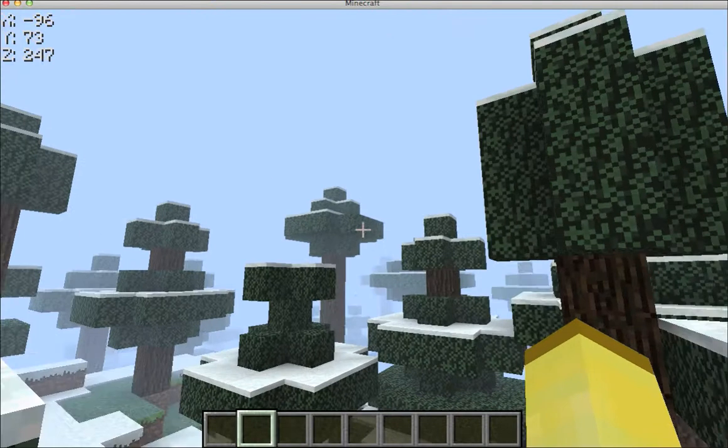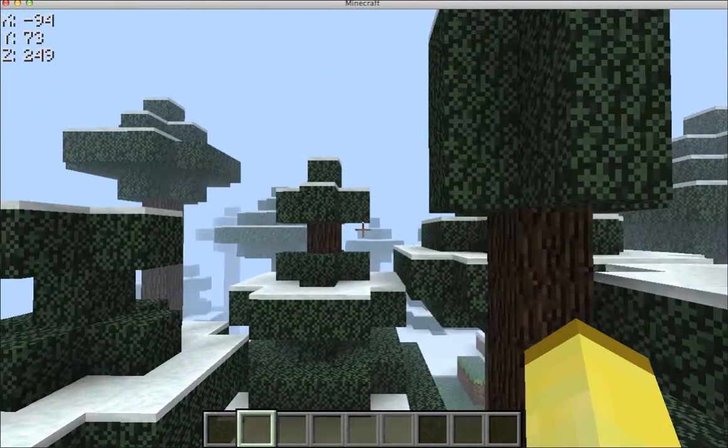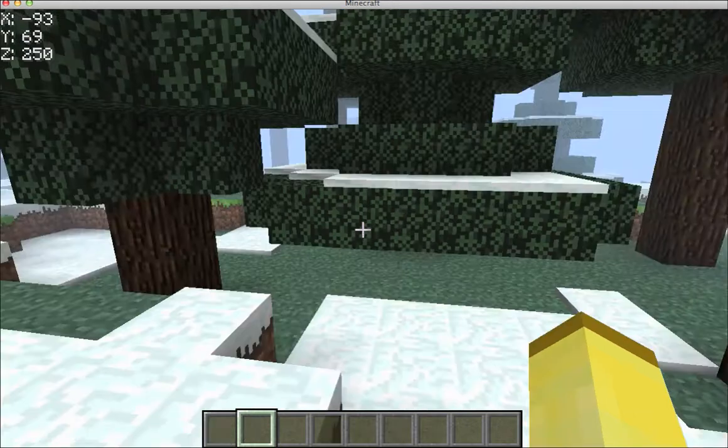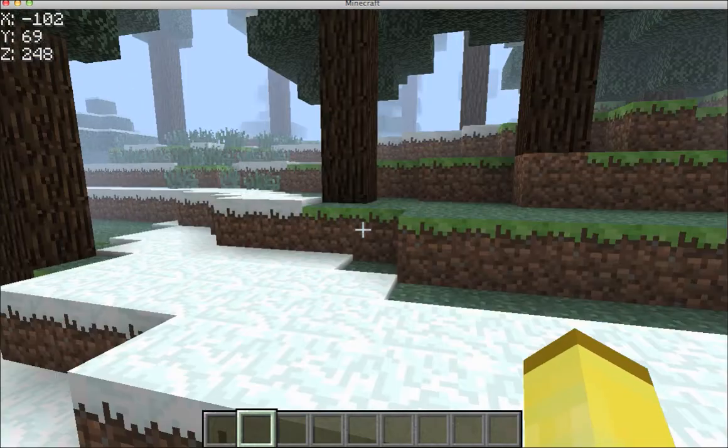What the X-Ray mod does — as you can see in the top left corner, it says X. These are basically the coordinates of where you are. And Y — so as you all know, Y equals 10 is the diamond level.